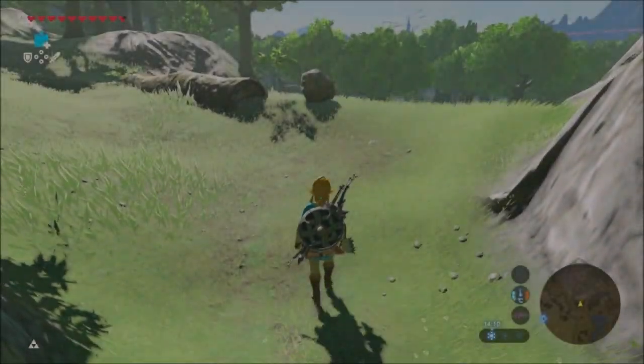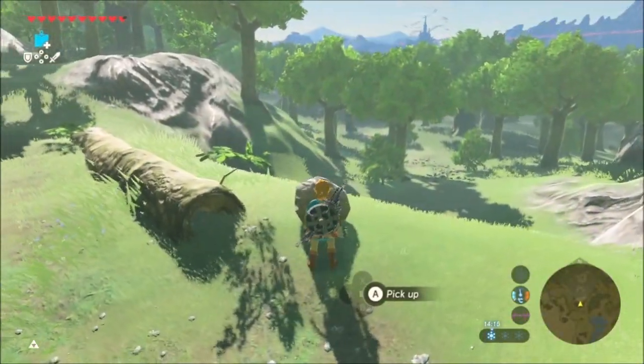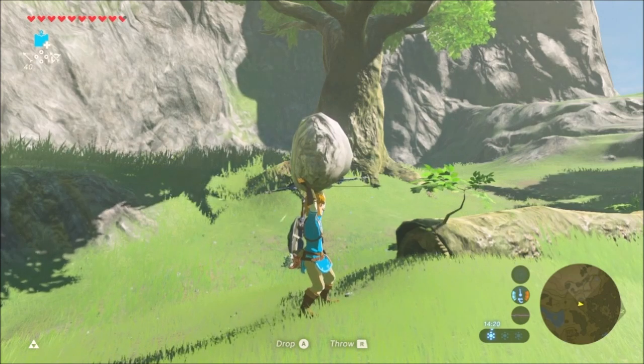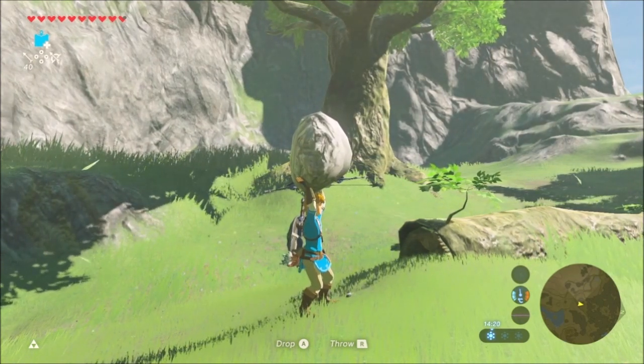First, you find yourself a liftable object like a rock or a barrel. A bomb works too. Now you pull out your shield by holding CL, stand in front of the object, then press CR to pull out your bow, and immediately press A. This should make Link pick up the object while holding a bow.